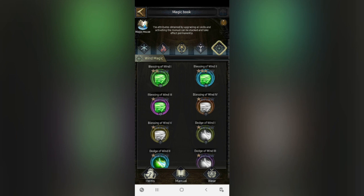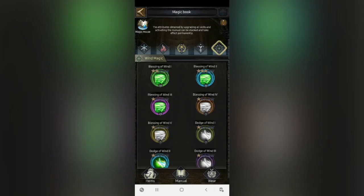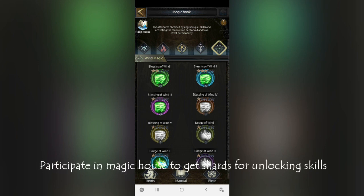This particular skill gives you Blessings of Wind, meaning it gives you additional marching speed as you can see. Levels 1, 2, 3, and 4 can be unlocked by doing the magic house recruitment — both the advanced and normal one.